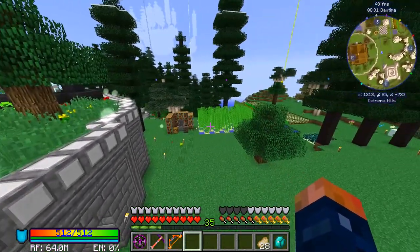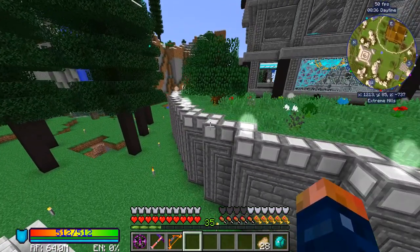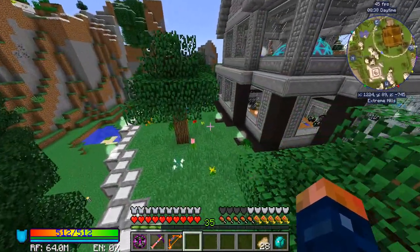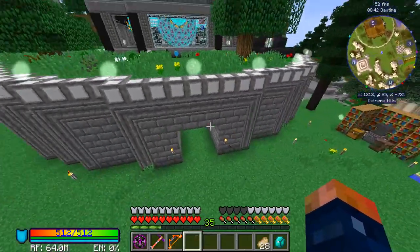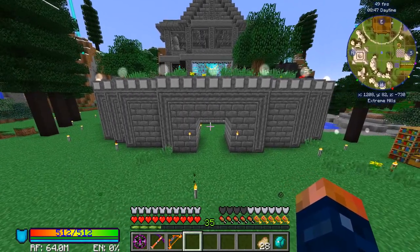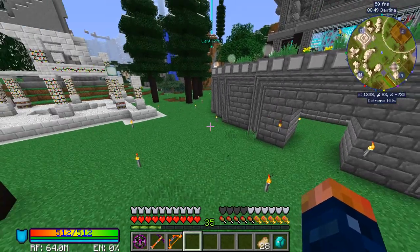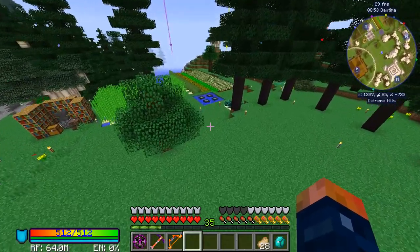We're going to be getting into some advanced rocketry — some of the things that we need to set up in preparation. One of the things we definitely need to get done today is getting one of the electric blast furnaces that is available. That's the only way we're going to be able to get silicon, and it's pretty slow.